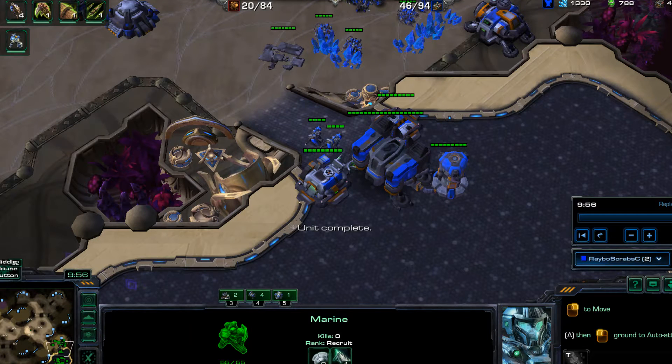Hey everybody, this is Rabo Scraps, and I'm coming at you with a TVZ. This one involves some early mid-game pressure from the Zerg, and then I respond in kind in the mid-game and late-game to cut him off at all his mineral lines. That's what you need to do to a Zerg — cut off the mineral lines, get rid of their queens, and then they can't really produce much to accommodate for your push. Let's go ahead and jump in.